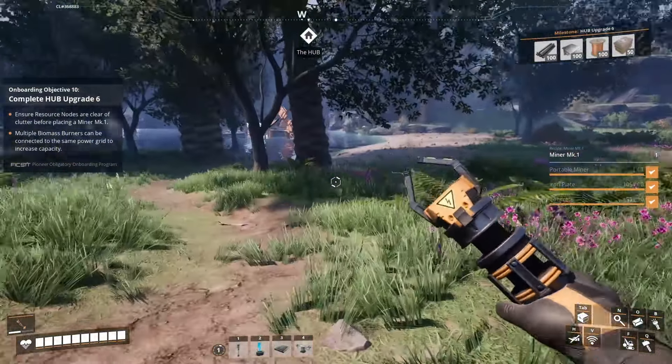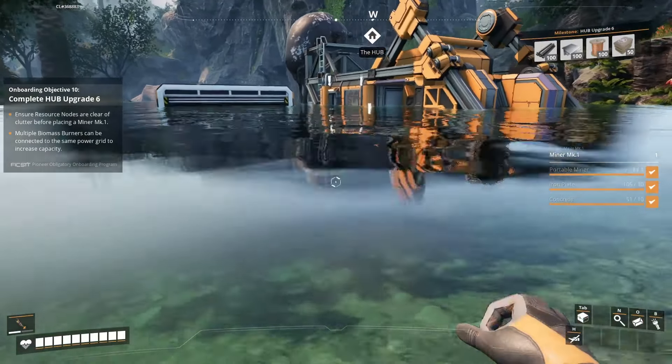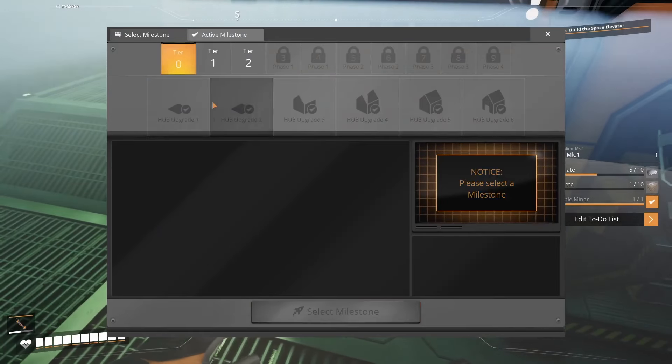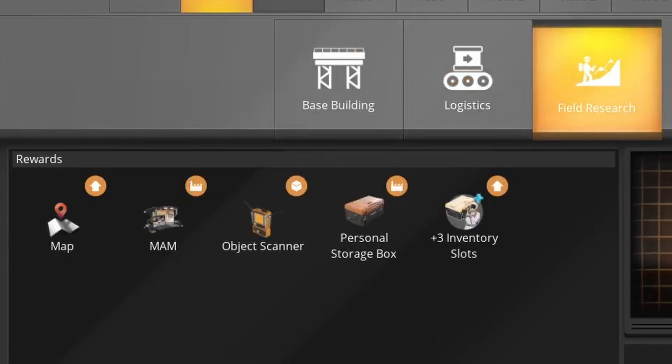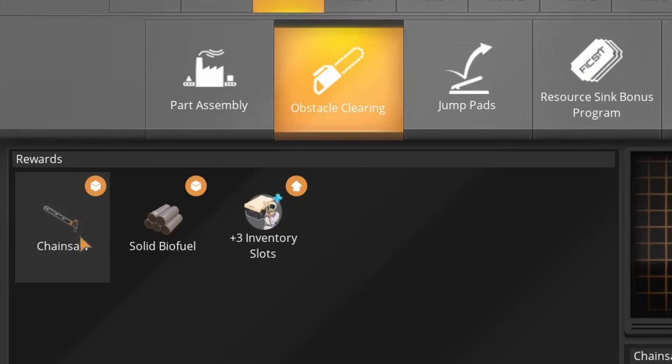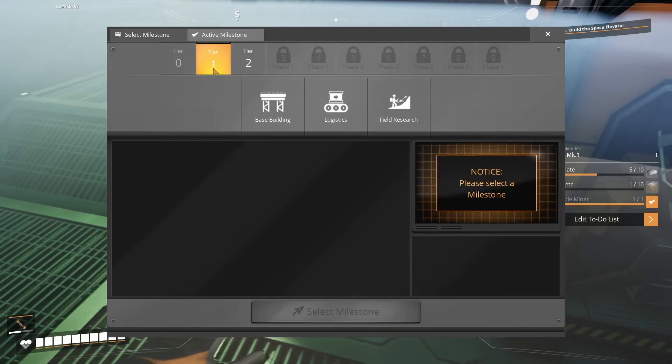This game is pretty standard and straightforward. You start off punching the ground, and then you make something that can punch the ground for you — and here's our guy. He punches the floor for us. Now we can take the stuff from this guy who just never stops punching the floor, turn them into ingots, and we completely skip this step entirely.